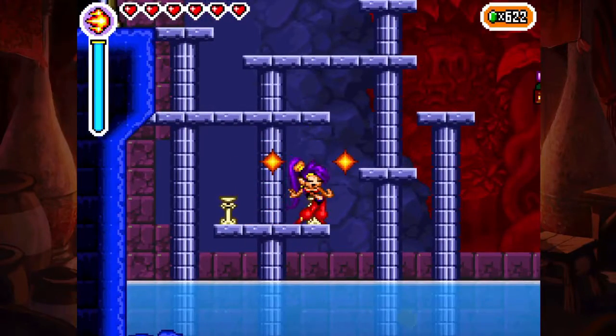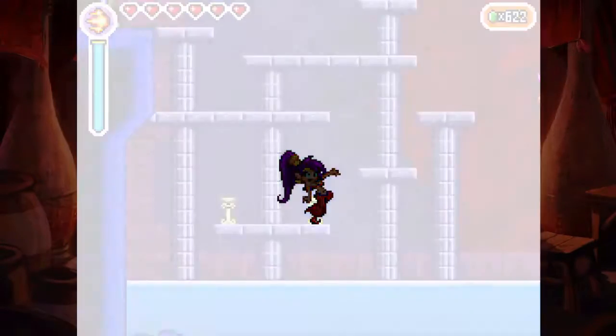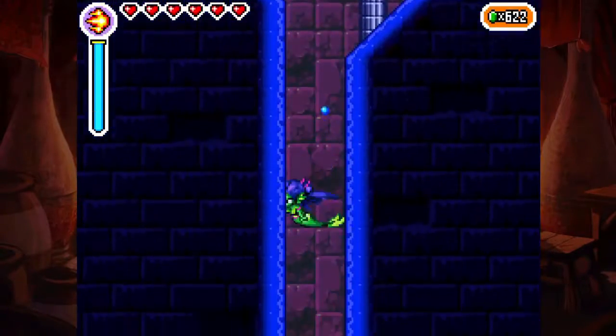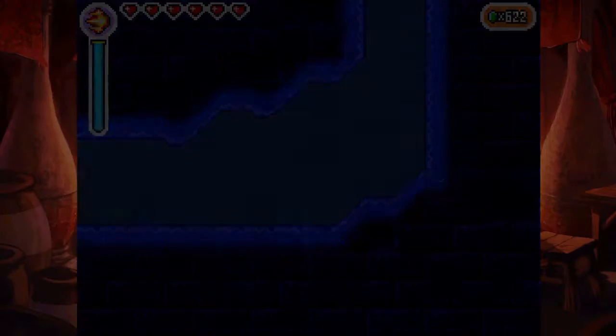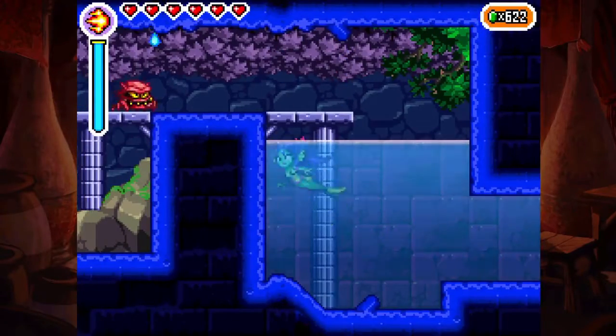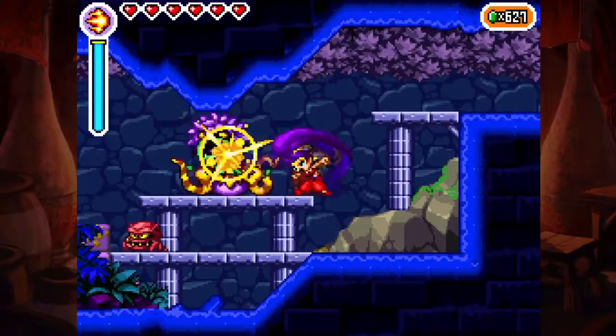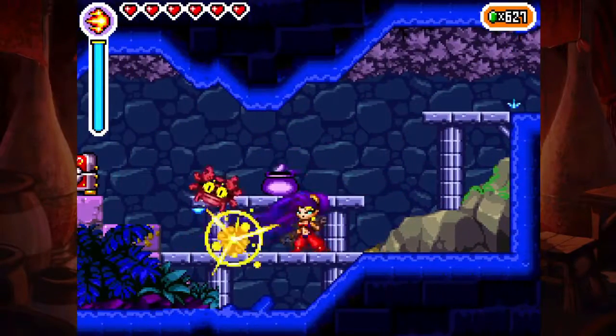Okay, so here's the next area. Surprisingly we actually need the mermaid transformation for this sword here. So I'm gonna be using this sword now to reach the next magic jam there. Let's see if I can kill a few enemies here.